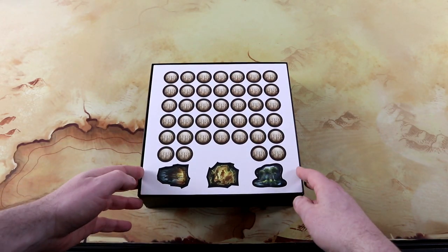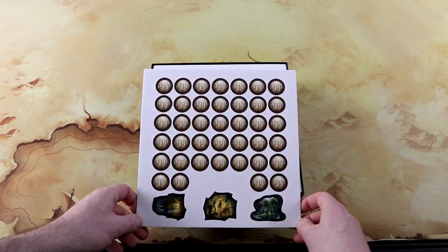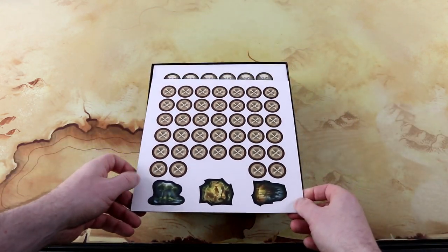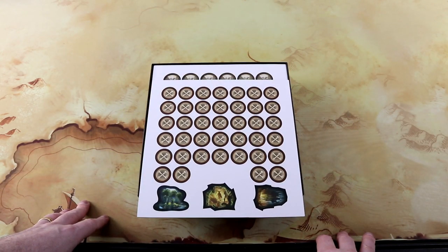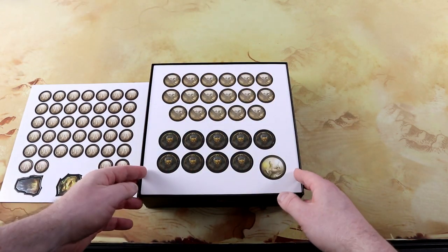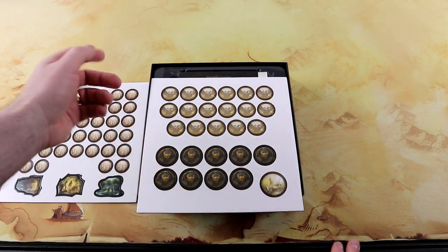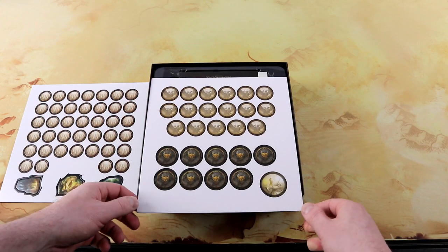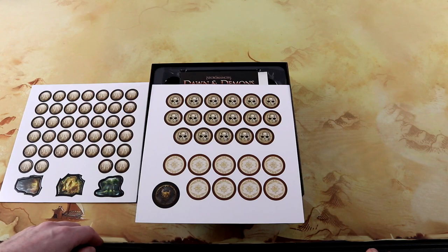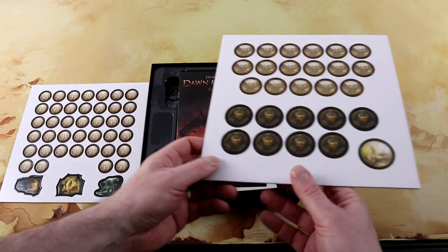First of all, we have a punch board with some tokens — the forces of the light — and they are all double-sided. Pretty cool with the bones on that. Then we have another punch board with the high priest and these demon tokens and these griffon tokens. They are also double-sided. On the back you have these skulls and these symbols here. So that is pretty nice.